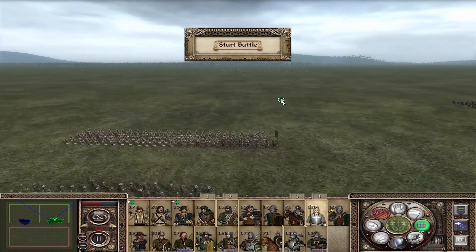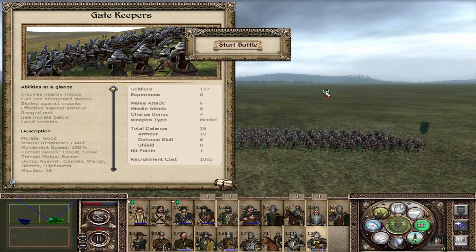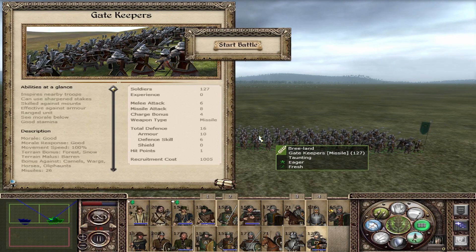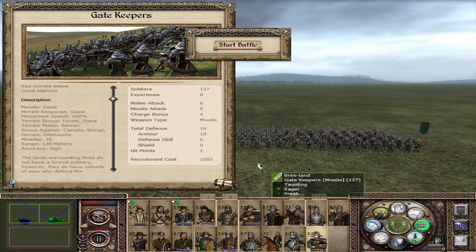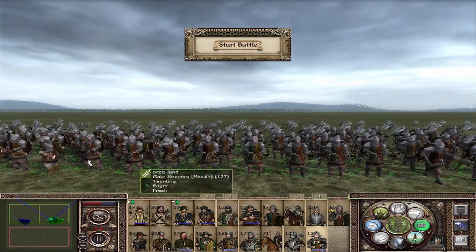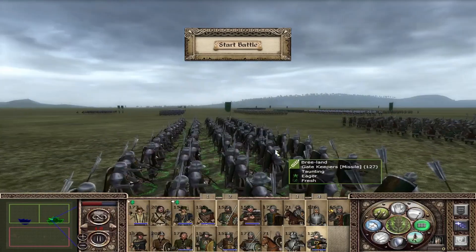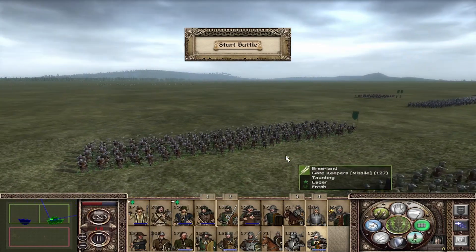The Gatekeepers — the bodyguard of Barleyman — are a really important unit. With 6 melee attack, 8 missile attack, 4 charge, and 16 defense, they are a very good unit. They use sharpened stakes, are skilled against mounts, effective against armor, have good morale, good morale response, a bonus against camels, warhounds, horses, and elephants, 26 missiles at 140-meter range, and high accuracy. They function as pikemen when in formation, crossbowmen when shooting, and halberdiers in melee — all armor piercing. In earlier versions their animation caused crashes; that has been changed and resolved.